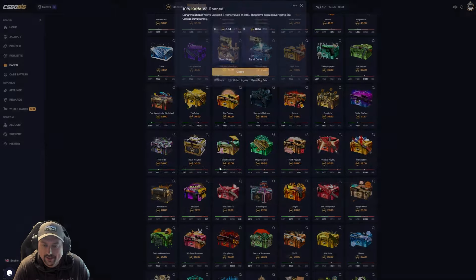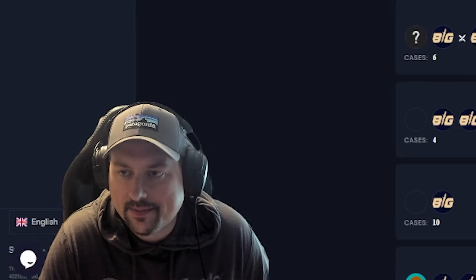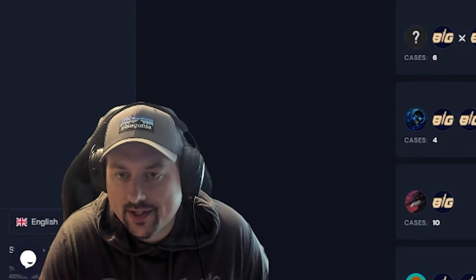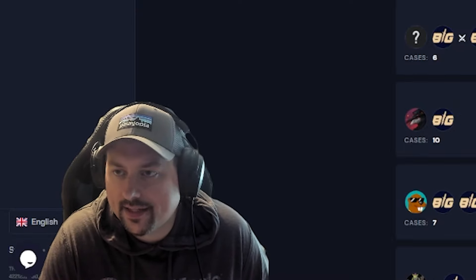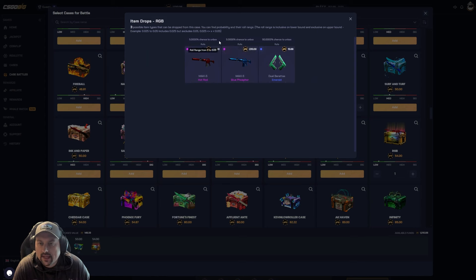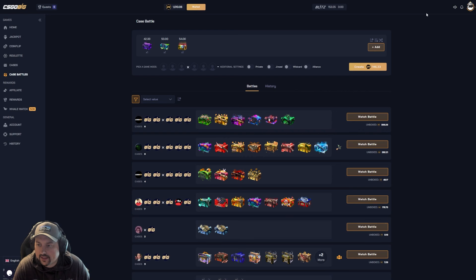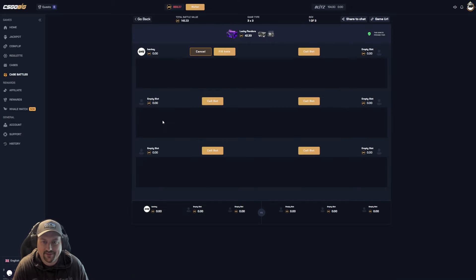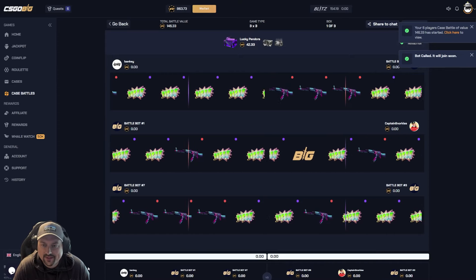Unlucky for today's video. I think we're going to focus on case battles. I admittedly don't know too much about the cases on here — I'm not as familiar with them as I am with other places, but that's going to be part of the fun. So 10 percent chance to hit either 220 or 470 — good odds on that case. They've got alliance battles, jinxed mode where whoever pulls the most loses. We'll start with a normal battle.